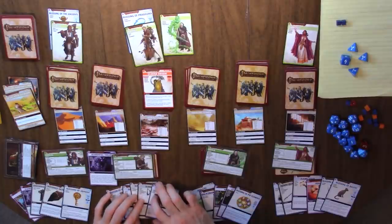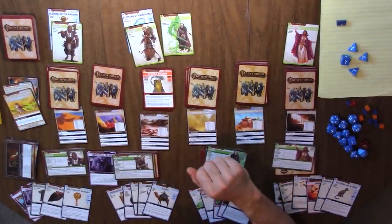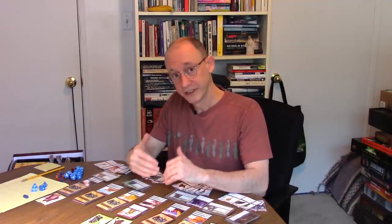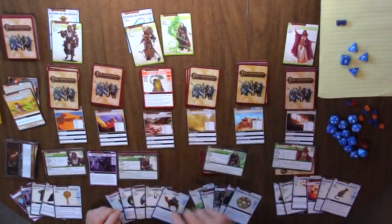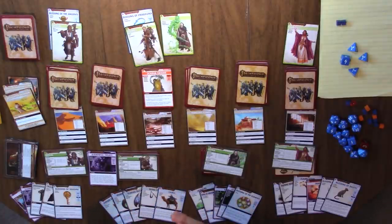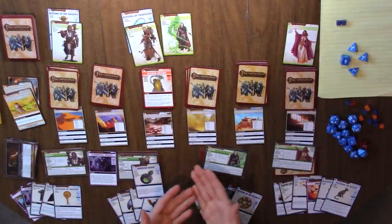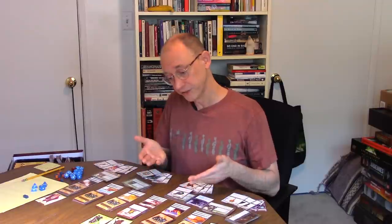I've screwed up and accidentally explored in Thorn Scrub. Him being an alchemist means he gets to use these little potions and basically not burn them — he discards them, which means they can be healed back into his deck and then into his hand, rather than just banishing them. Normally potions are one-shot abilities, but for an alchemist the potion can come back again. For the combat check you can use dexterity or ranged skill — his ranged skill is a d10 plus two.